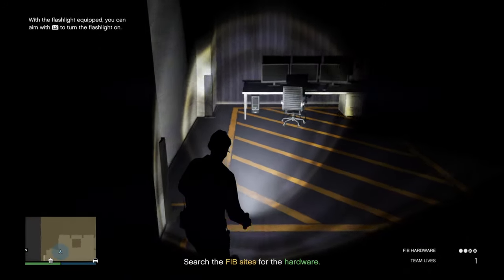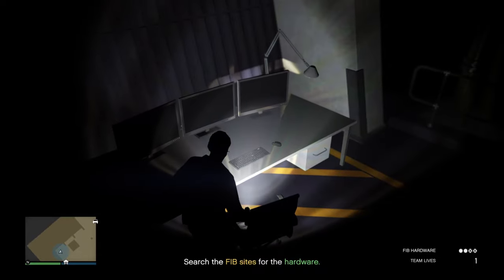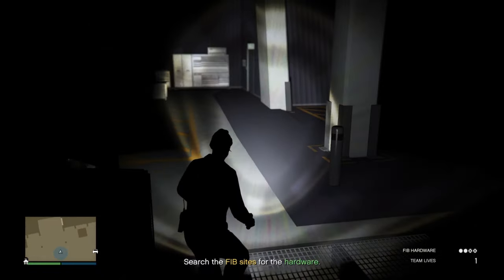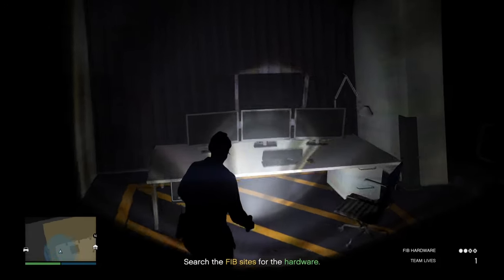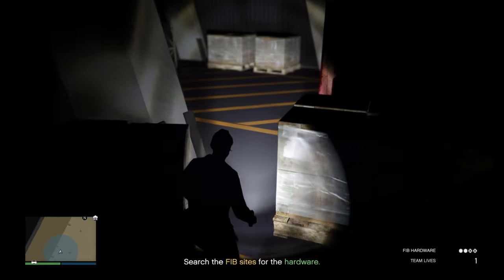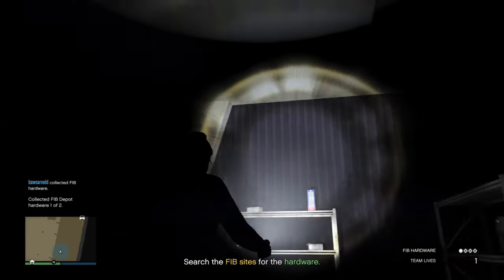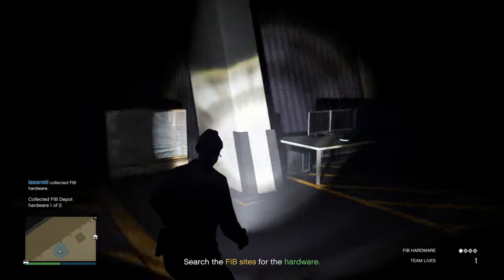Inside you'll find a depot where the FIB stores impounded goods. There are two items to find: a small piece of hardware and a VR headset. For the small hardware, it's always on a desk — there are four desks in the depot, so check all of them. For the VR headset, look on the shelves next to the red container — I've always found it on the right side. It's a white VR headset on the shelves. The shelves are on the right in the middle of the depot when you enter, though it could also possibly be on the left.